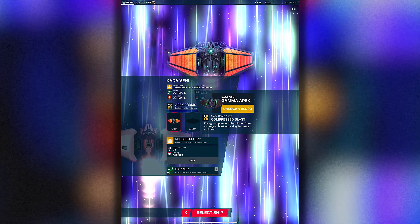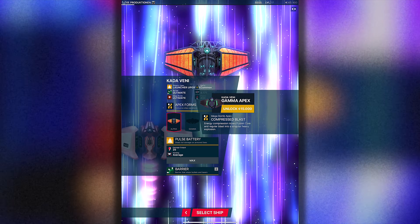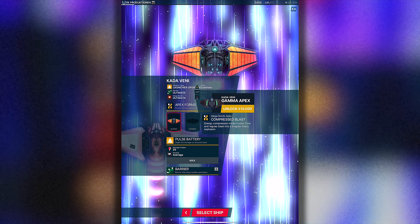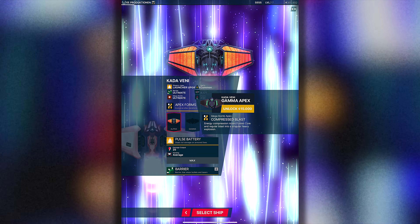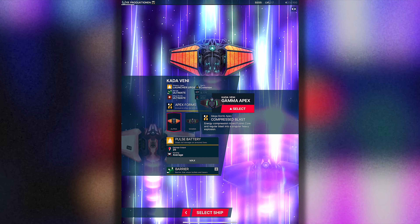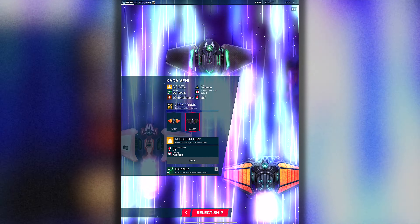Here's the Gamma Apex by the way: Compressed Blast. The energy compression mixes fusion core and regular blast into a single heavy explosion. Let's try to unlock and select this one.